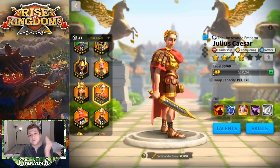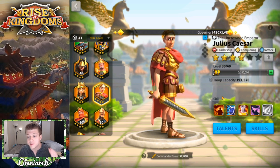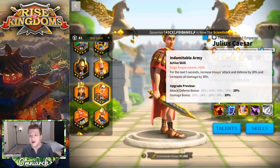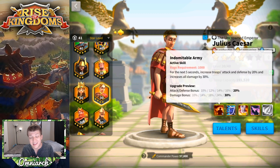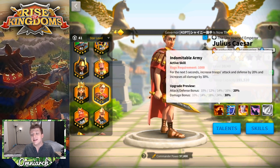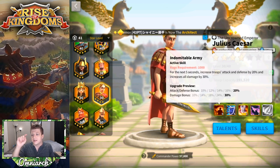Since he doesn't have a talent tree for a specific troop type, we have to dive into his skills to figure out what Caesar does best. His first skill is called Indomitable Army — an active skill with a rage requirement of 1000. For the next five seconds, it increases troops' attack and defense by 20% and increases all damage by 30%. Five seconds is a significant buff window — you often see other buffs that are only two or three seconds — and 30% applies to all damage: normal attack, counterattack, and skill damage, which is insane.